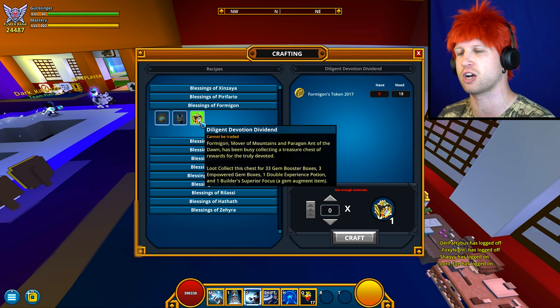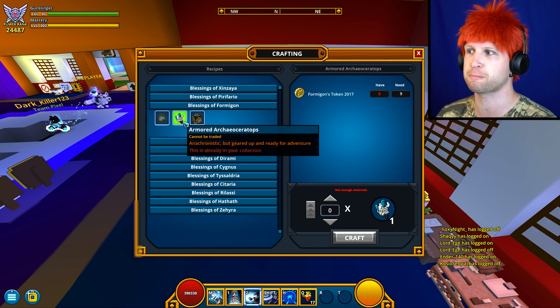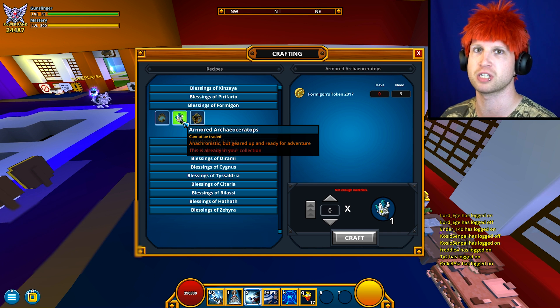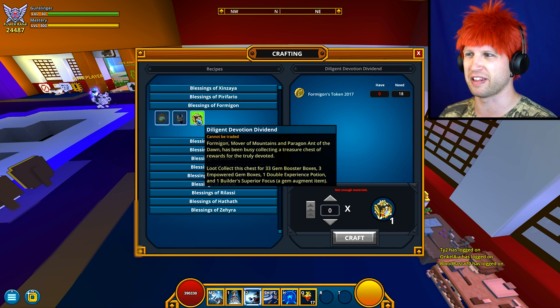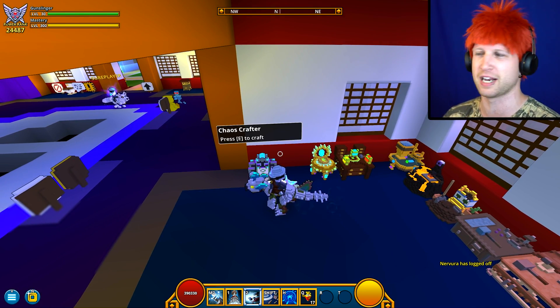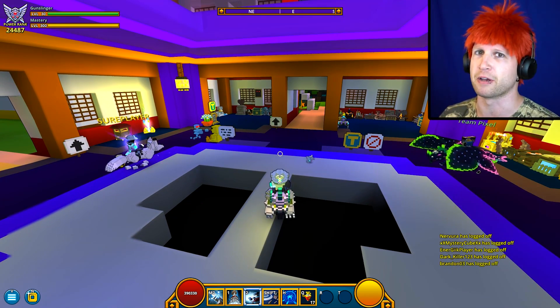I'm gonna make another video that's gonna talk about the token box and why it's so useless, because this is pretty much all that we're getting for this month. Otherwise you can spend the rest of your tokens on the boons themselves, because you're gonna get all the bound brilliance out of them rather than this thing that just gives you 33 jump booster boxes. Anyway, thank you so much for watching — sign on and stay epic.